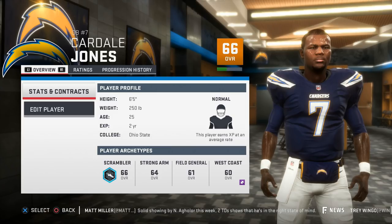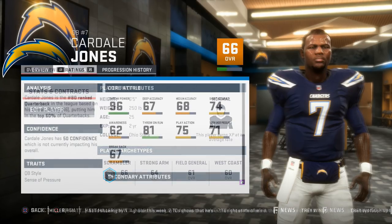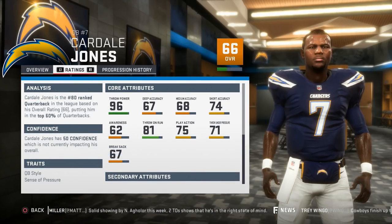He also has above average speed and acceleration rates to go along with a pretty solid 81 throw on the run rating. Play action, rollout scrambles out of the pocket, and deep ball should be his strengths to start. He shouldn't be too hard to get in regular team leagues, as Chargers owners will be interested in other quarterbacks. So Jones' services should be pretty easy to get if you like the deep ball and a fairly fast QB who can make plays out of the pocket.